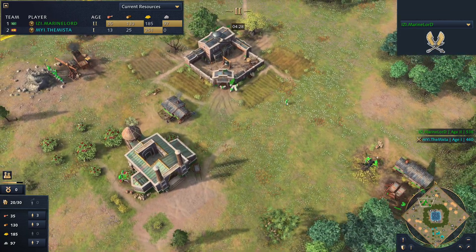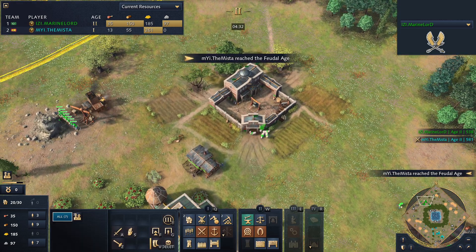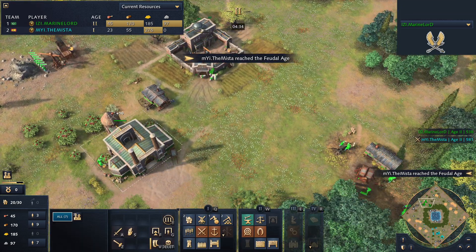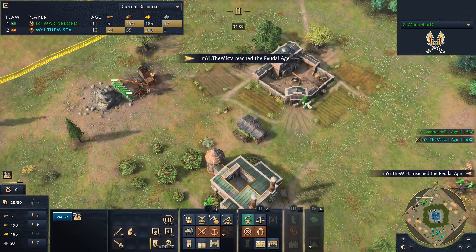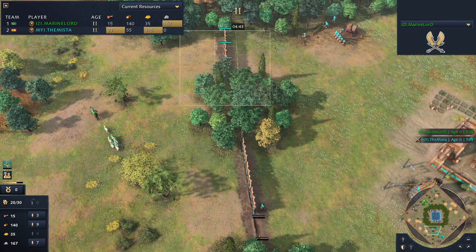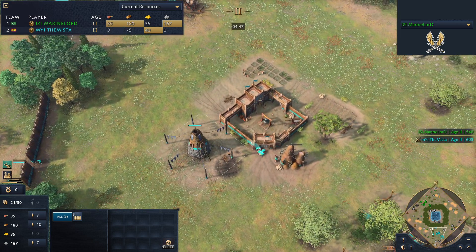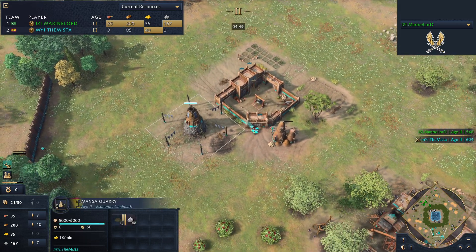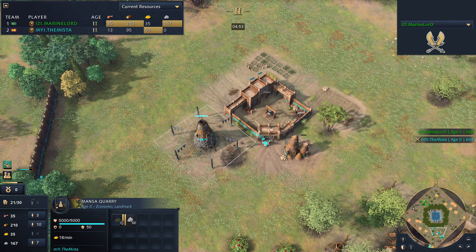This is super interesting for build orders because you'd be able to get an early wheelbarrow out of this, possibly. We see a lot of villagers on that stone mine — looks like Marine Lord is opting for a second town center. The Mister is going to start walling up the west side. I have to say I'm pretty hyped about this game and this new DLC, with fantastic players like this showcasing these two new civilizations.